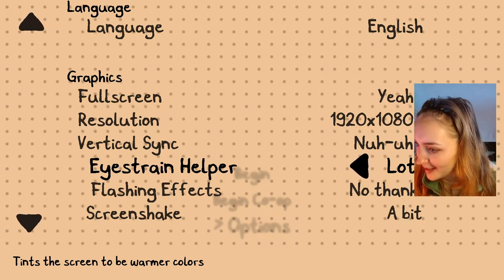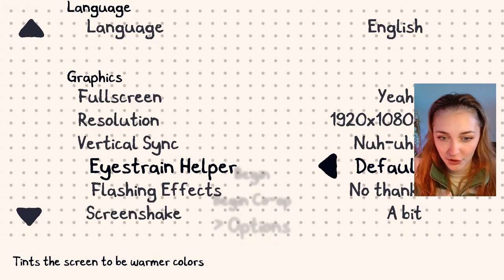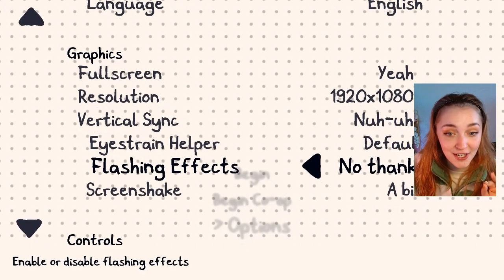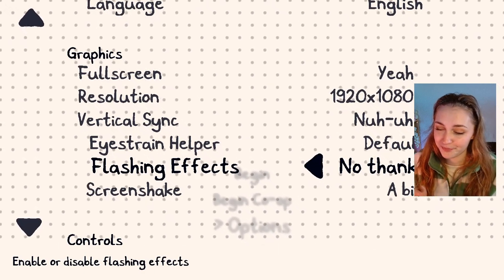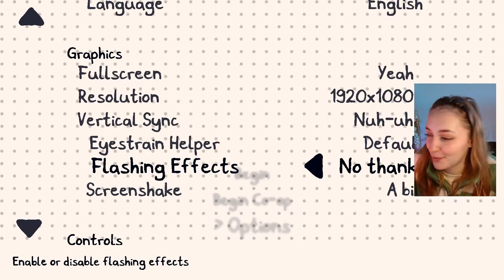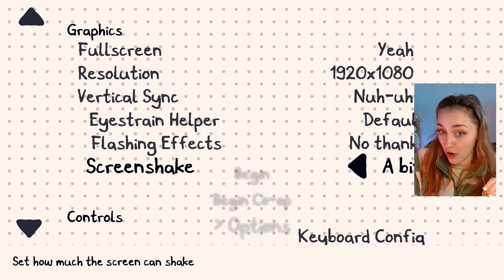Yes, I like this. I'm going to go with default just so people can see the colours properly, but I would probably play with lots if I was playing this not for content. Flashing effects — I've already set it to no thanks. It is default on yes, which is a shame, but we've got the option to get rid of them, so I'm happy with that. And then screen shake — I've put it to a bit, but you can have a bit or none.